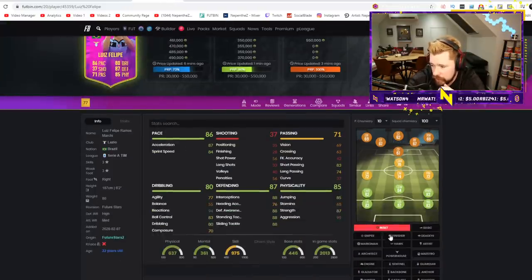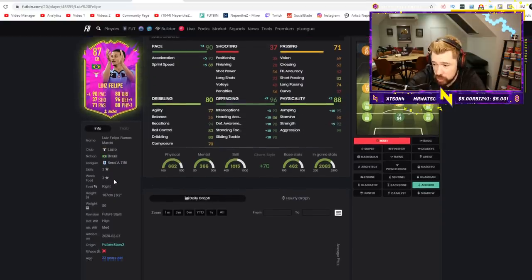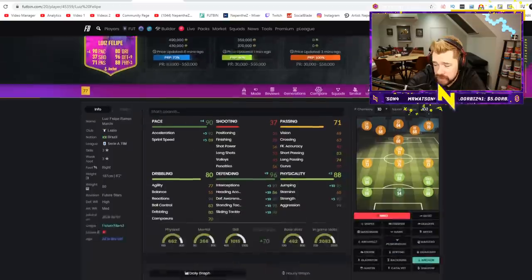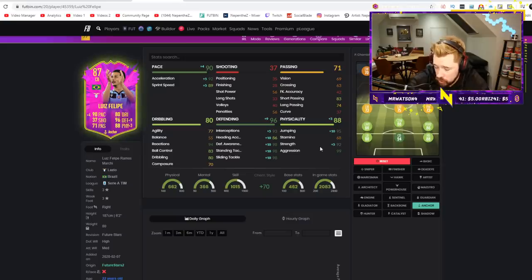Luis Felipe — another defender that's quite cheap. 94 reactions, 83 short passing is a bit sad, 90 pace, 96 defending and brilliant physical. Low stamina but he's a centre-back so not the biggest problem. Three-star, three-star which is really nice for a centre-back. 70 composure is a little bit of a turn-off, but he's got really good agility for a centre-back as well. I think that's quite a nice card.